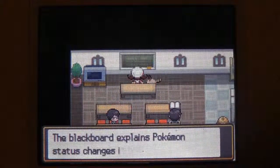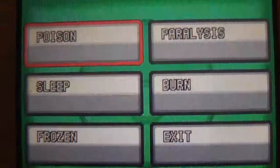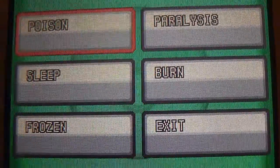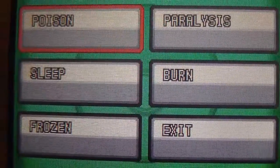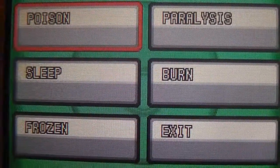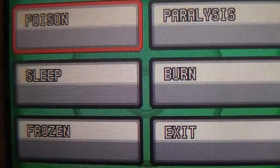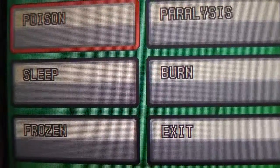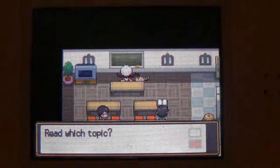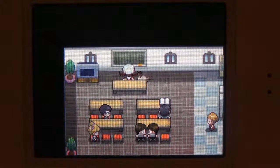Up here it talks about status conditions — I talked about this briefly earlier. Poison takes away a little bit of health each turn. Paralysis gives you a chance of not being able to execute your move each turn. Sleep is like a more intense version of Paralysis. Frozen is also a more intense form. Burn takes away a little bit of health and lowers attack power. There are also other status conditions like Attract and Curse.